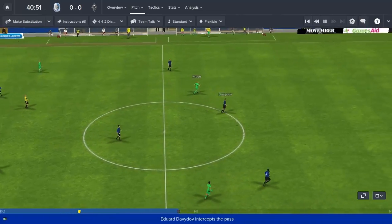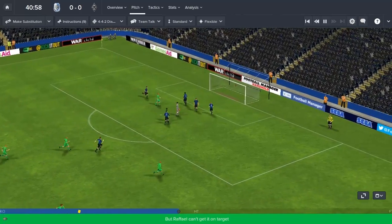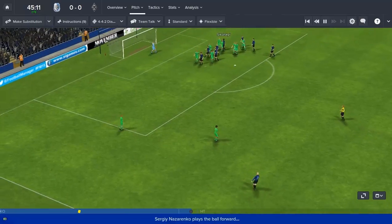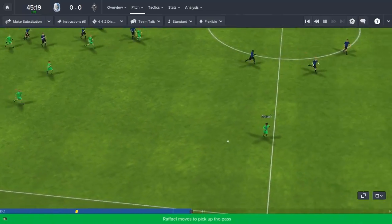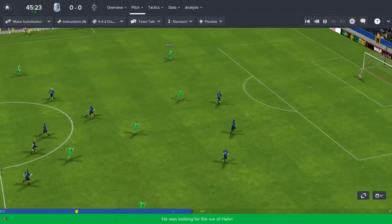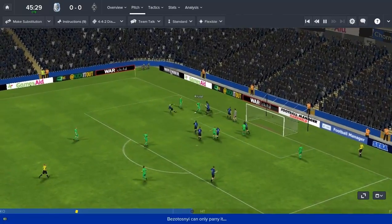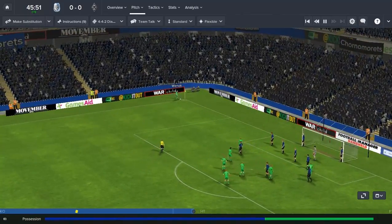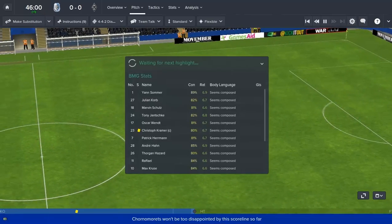There's Hazard hoofs it forward, intercepted, but there's Raphael who nicks through — and Raphael blazes it high and wide. It remains nil-nil. And we're going to go 1-0 behind — Nazarenko whips it in. It comes out to Pierre Patrick-Hermann who plays it out to Raphael. A good ball across to Hahn on the left, Hahn into Kruiser — and Kruiser, it's a corner. It's going to be about half-time now. Half-time.